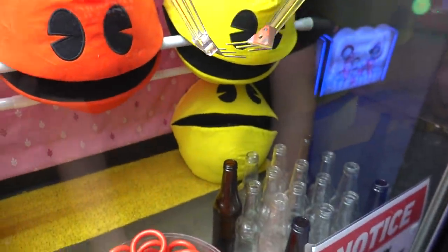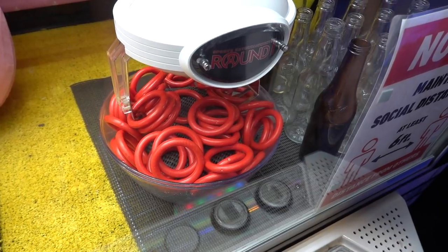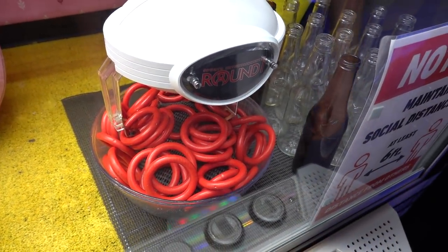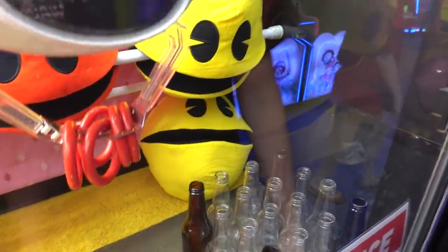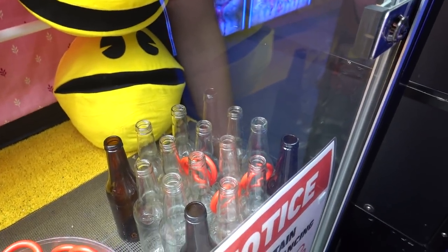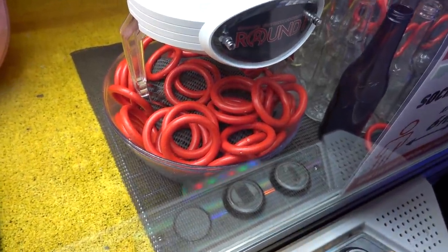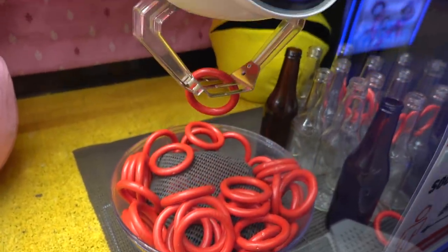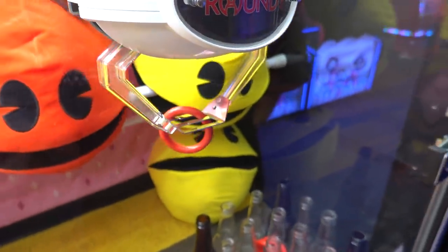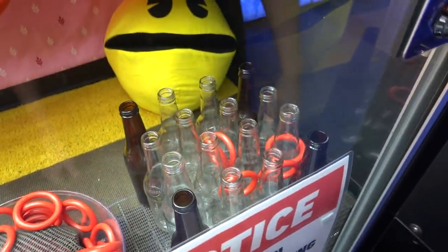Let's try the ring toss one. Look at the really cool prizes in here — giant Pac-Man plushies! All we gotta do is get a ring on a bottle. Shouldn't be too hard. What is it, five rings? We got a good chance — just gotta get one on. I couldn't go anymore towards the front. I got one — that might be it. We just need one. We got it! No way! Second try — I had five rings and none of them went on. I got one ring on my second try and it fell on the bottle. I gotta go get an attendant.